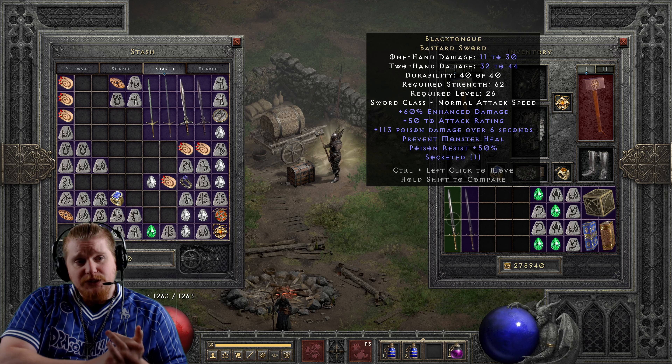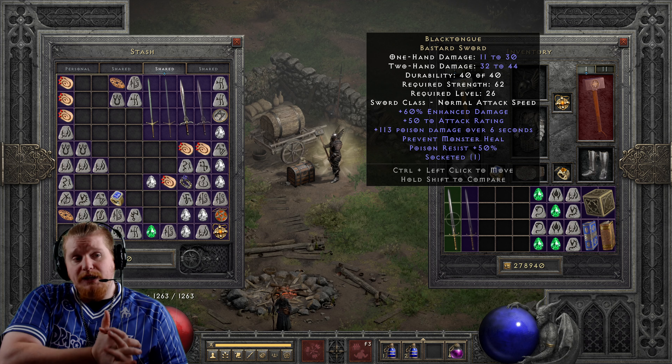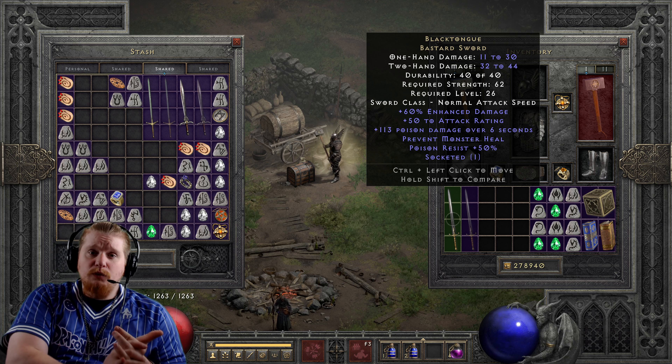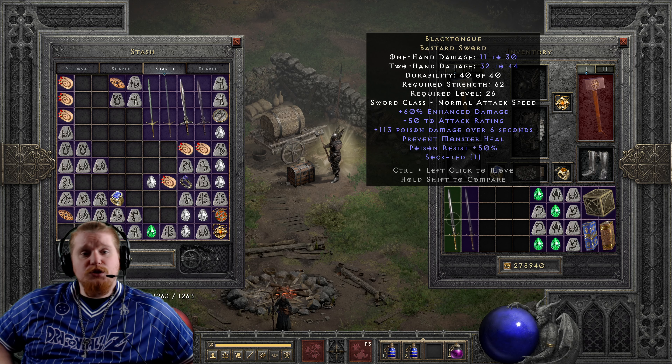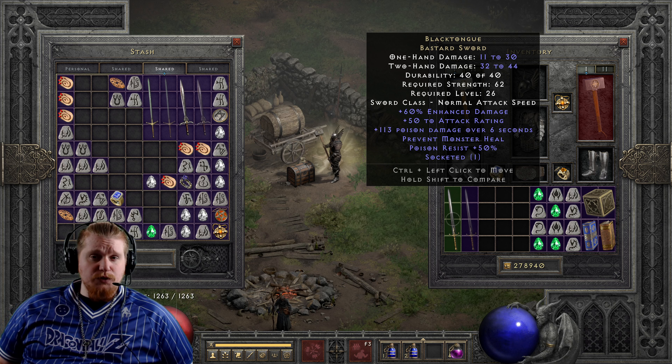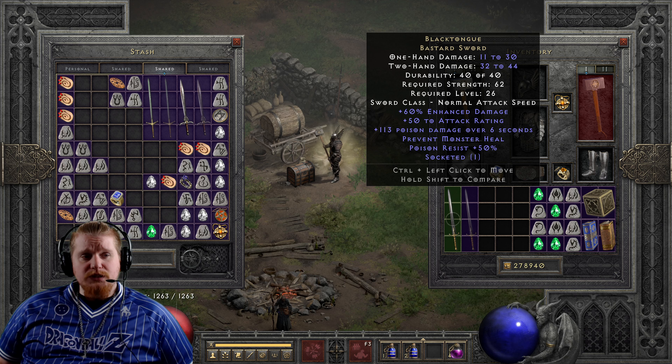We also have 113 poison damage over six seconds, which at level 26 will actually do pretty good and will help prevent monsters from regenerating. If you're unaware of how poison prevents regeneration: there are 25 frames within the game, and for each frame the monster will try to regenerate. If the poison is consuming all of those frames, the monster will turn green.